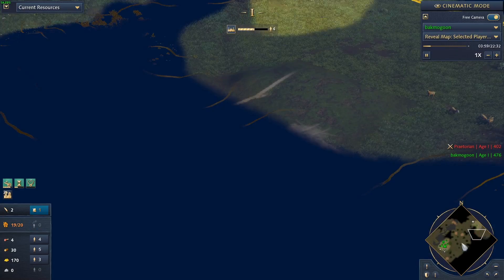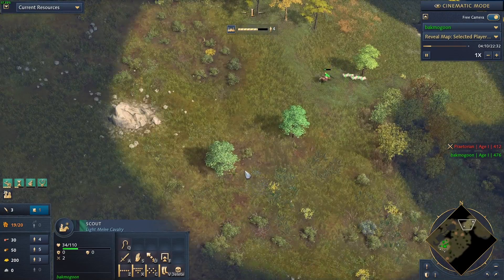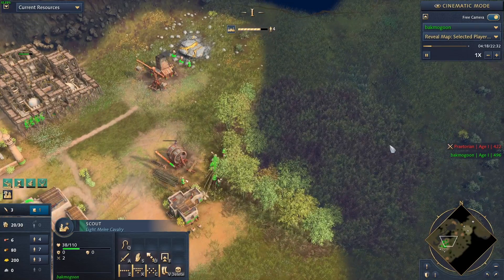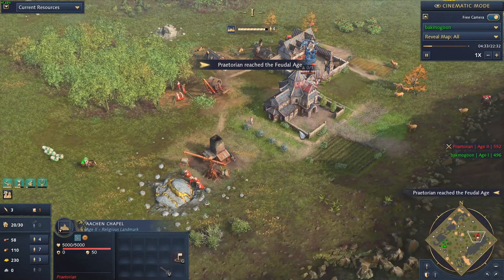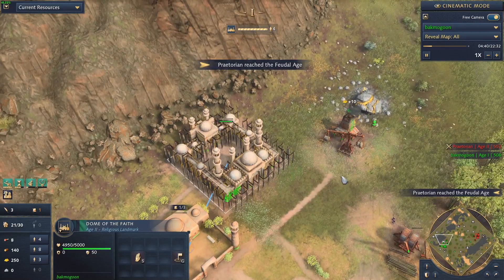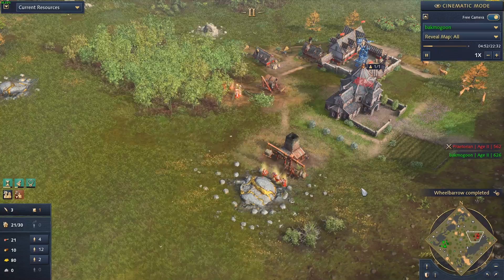The Aiken Chapel is about to go up - that's looking good. Bak Magoon has his scout going north and west. That was a close call for his scout, but he's survived. I think Bak Magoon only has the one scout. The Dome of the Faith is almost up. Both players are hitting Age 2 right around four and a half minutes - very early age-ups. You love to see it.